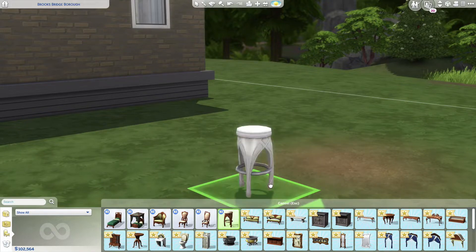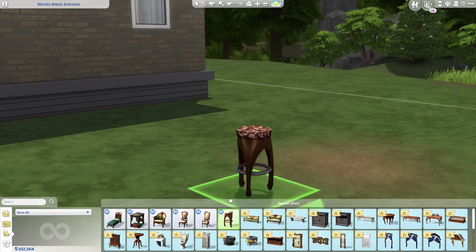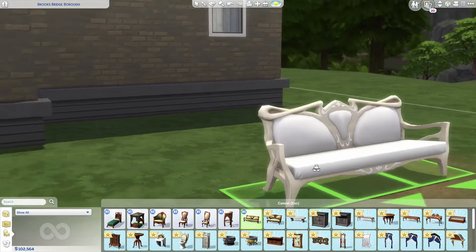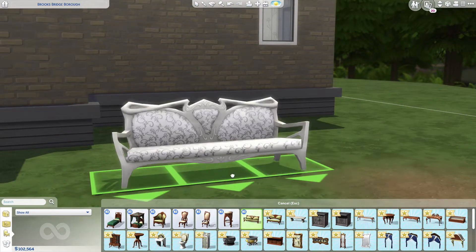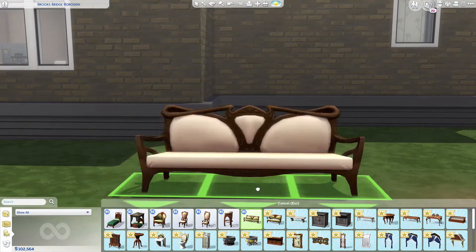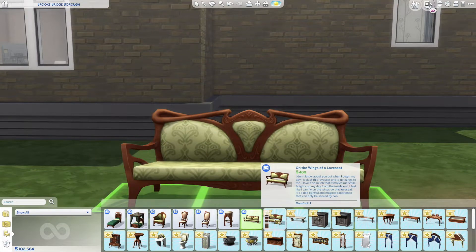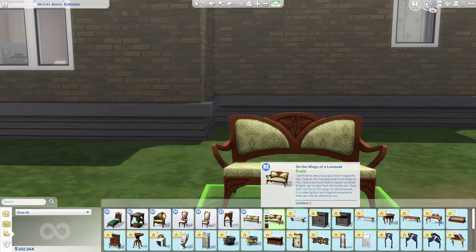For a second it looks like the stool is floating up in the air. Then we got the Farsighted Davenport — very nice. Hopefully you guys can see the colors, there we go. And then we have the 'On the Wings of Love Seat,' which immediately made me think of that song.